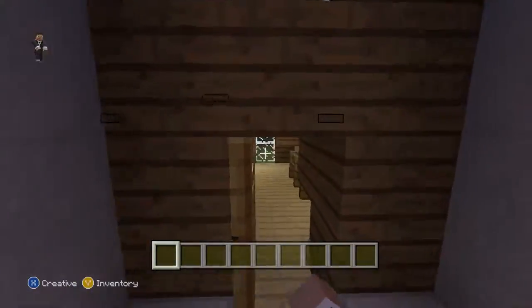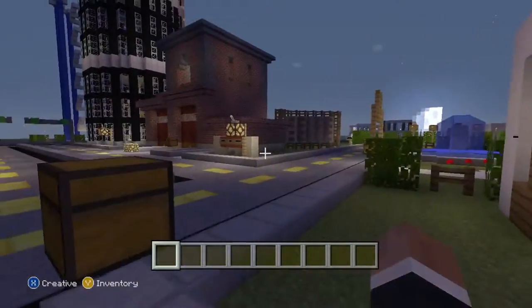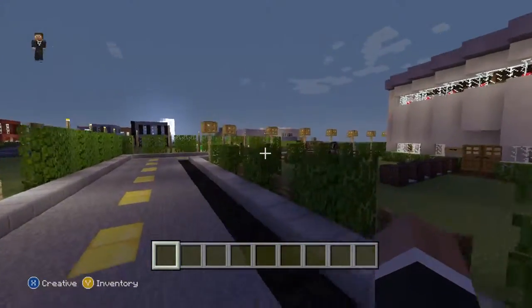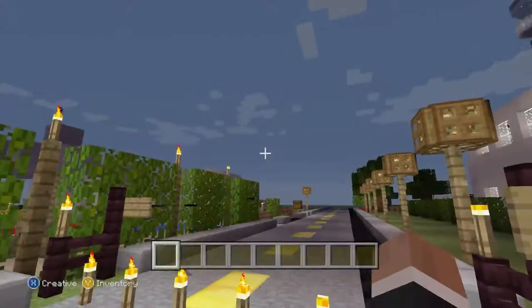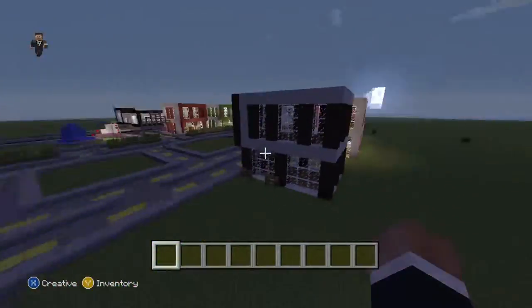Over here we have an NPC house. Now in here is my home — of course, the mayor's house. My horse Dave is right here. And this over here is the free build zone, still being expanded, though I already showed you my sister's part.